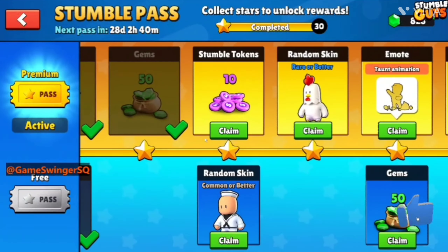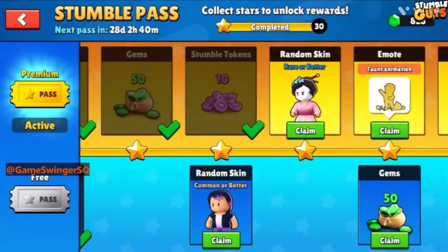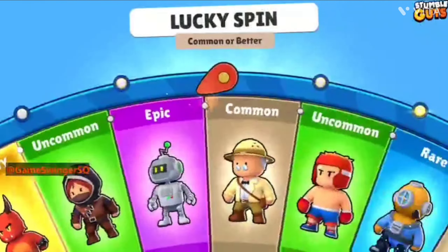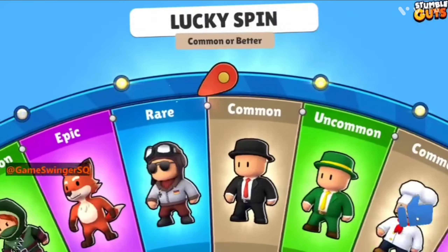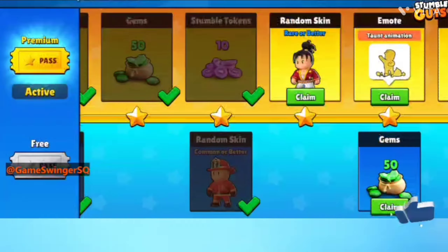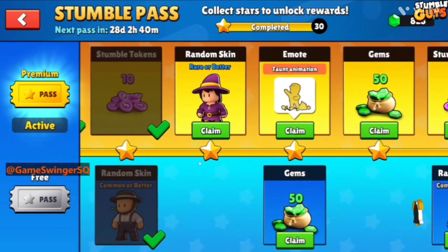And 50 more — that's a nice one! More Stumble Tokens, and once again a random spin, common or better. What do you think? Common, uncommon, or rare? I think I'll get rare — converted to 8, nice!